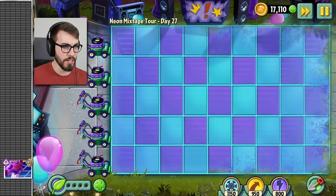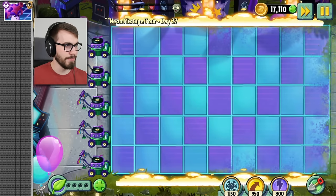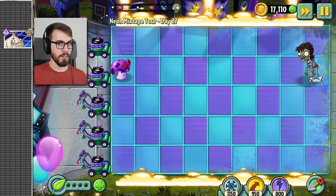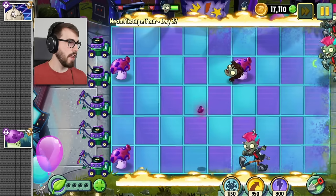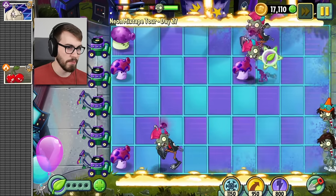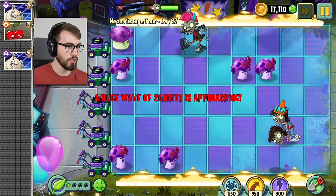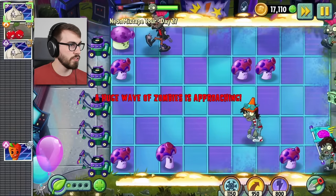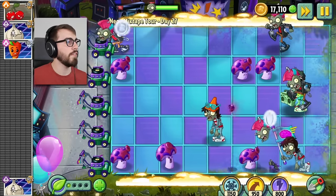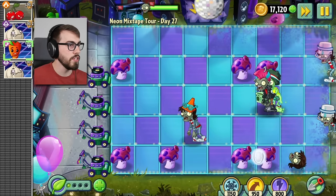Did I just see a new zombie over here? There was a zombie carrying a boombox, and he had a headband on, and I don't know if I remember him. Let's see what happens. I'm gonna hold on to my garlic, because I don't know where to put him yet. Intensive Carrot, please help me. How do you even work? How do I even use you?